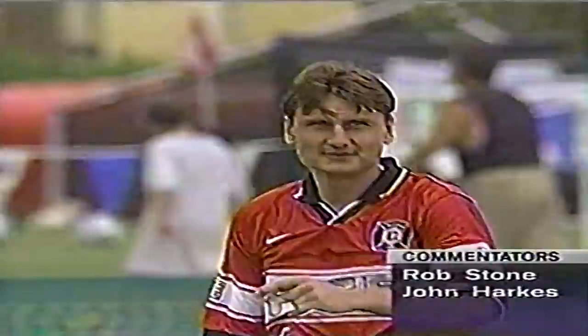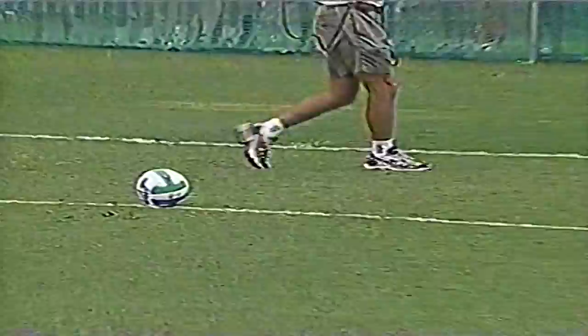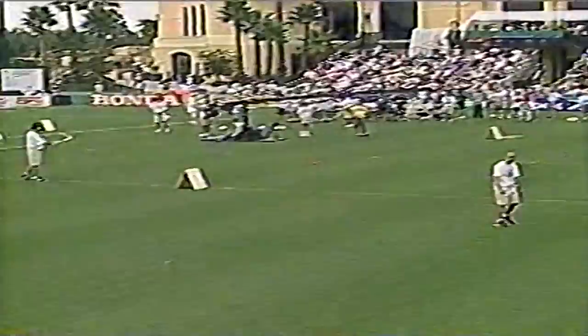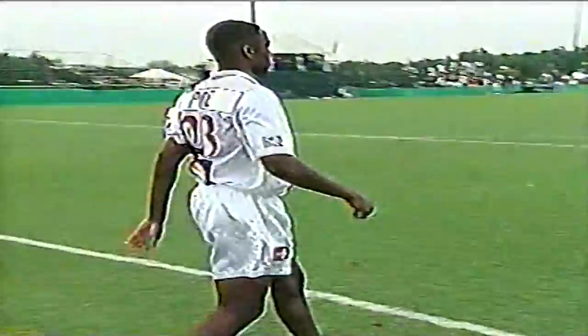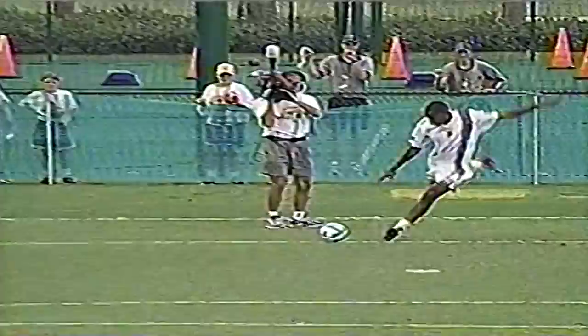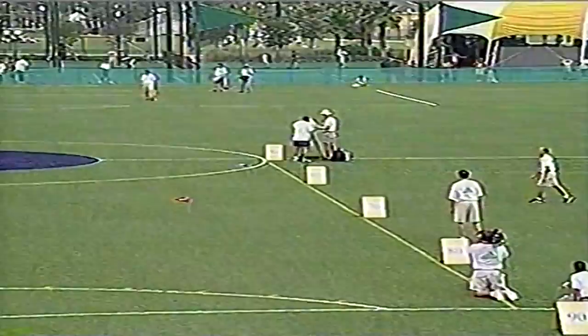And our final contestant — your buddy Eddie Pope from D.C. United. George Edward Pope — not a lot of people know that's his real name. Team USA is going to win this event. See if Eddie can get some more points. He's got plenty of distance on that one, but he's got a little hook on it. That would have been good enough for second place, however it was outside of the yellow lines. And that's all she wrote.